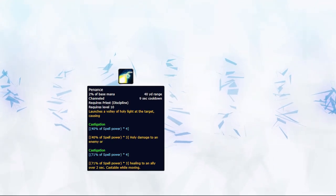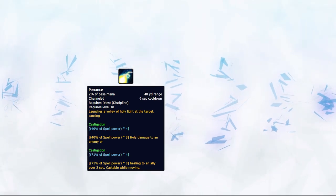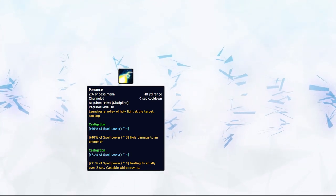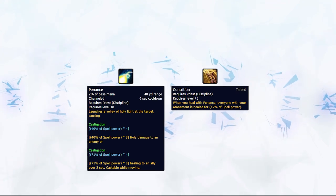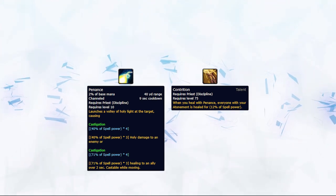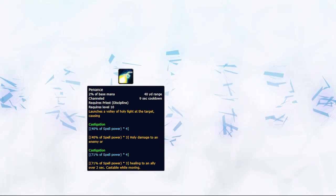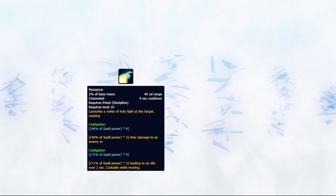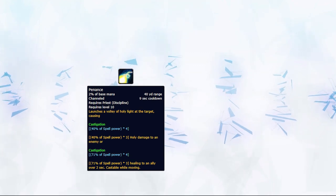Penance is quite complex — it's essentially a damaging ability, an AoE heal, but also a strong single target heal. First, if you're playing Contrition, you obviously never want to use it offensively unless you're going to secure a kill, as you've just wasted the talent. Second, Penance is your most efficient heal altogether, both AoE and single target — it costs low mana and does good healing.